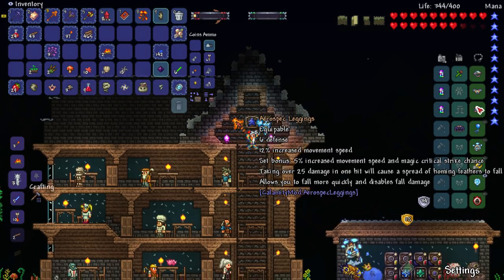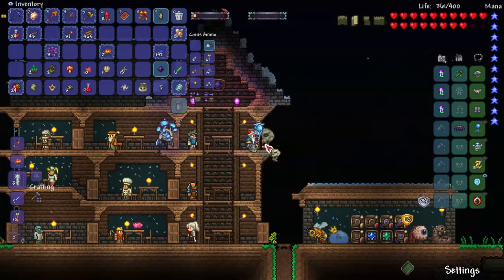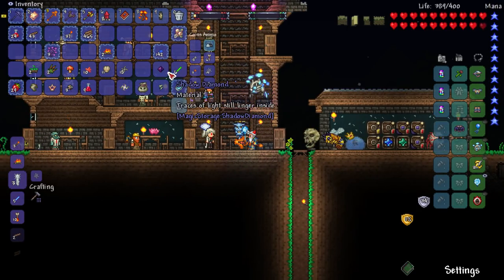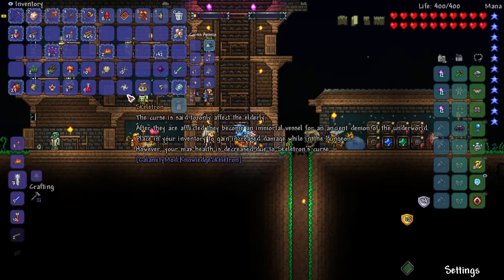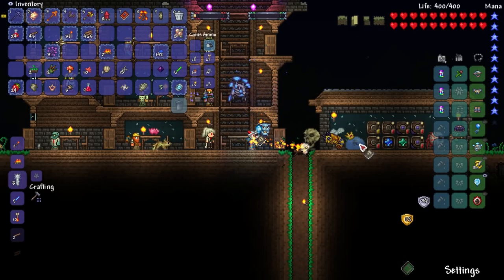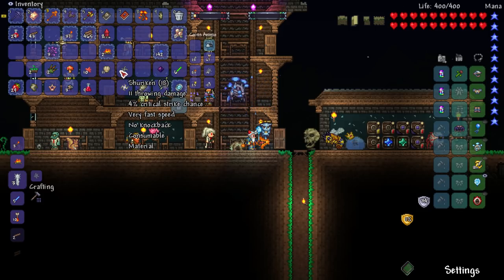I haven't really got space for it but I could put it here - it looks amazing. So we got a little bit of lore: Skeletron - the curse is said to only infect the elderly. After they are inflicted they become an immortal vessel for an ancient demon of the underworld. Place it in your inventory to gain increased damage while in the dungeon. However, your max health is decreased due to Skeletron's Curse. That's a pretty interesting trade-off. So let's open this up - we got ourselves the Book of Skulls. I said I wanted to try to use this a little bit more actually, so I'll keep this around.